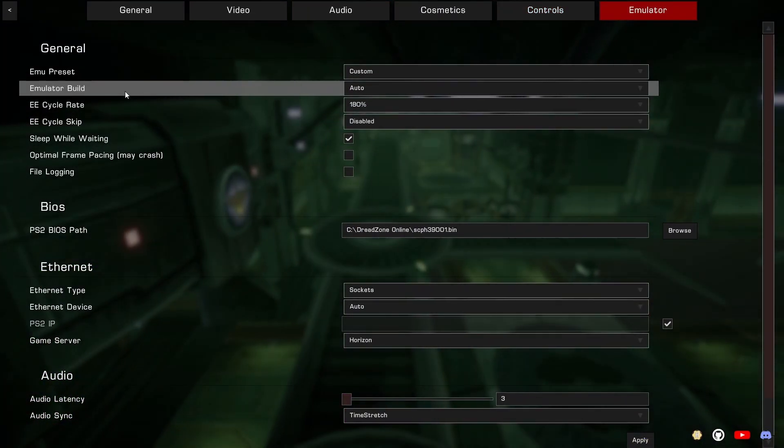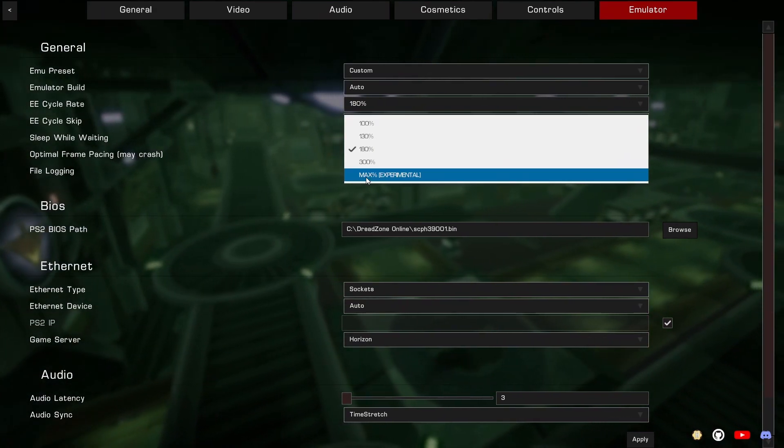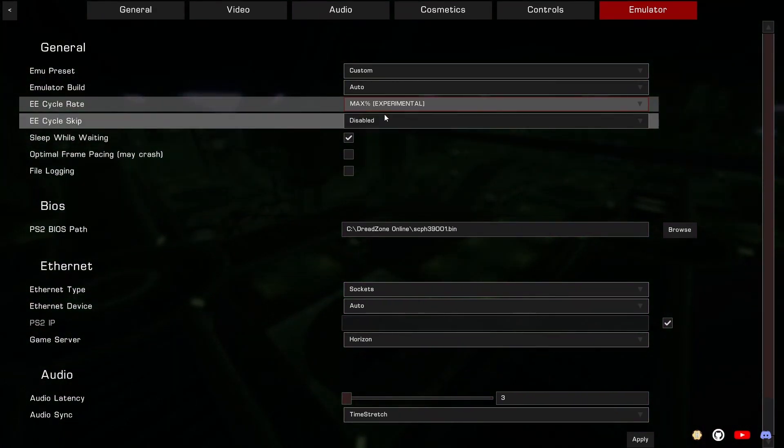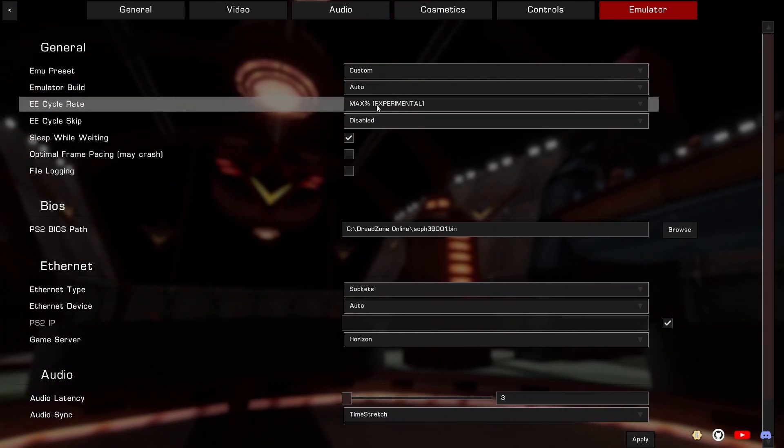For emulator, leave it at custom. For EE cycle rate, leave it at 180 as a minimum — but it goes all the way to max percent. Your CPU has to be really strong for this or else it will actually make it worse. Leave it at 180 if it's not that strong, but since my CPU is pretty good, I'll leave it at max.